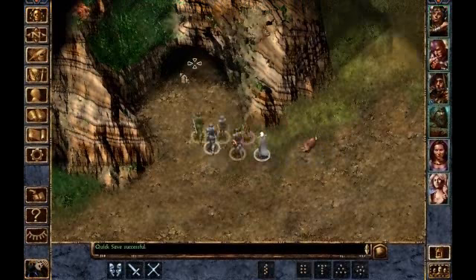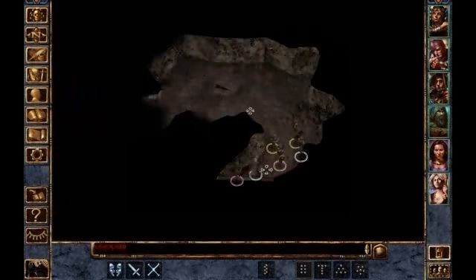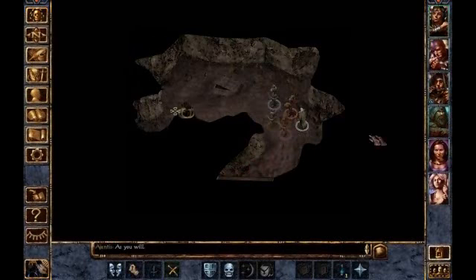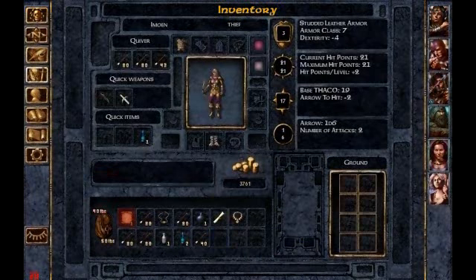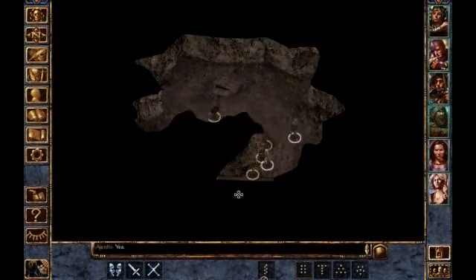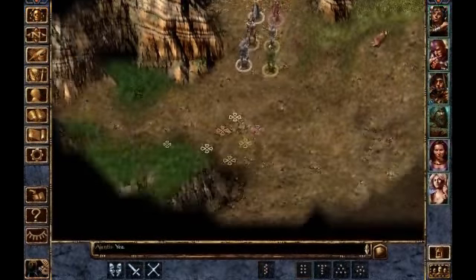Now we're going to head inside this cave here. I fear caves in general, but I think this one is empty. It says 'Autopause: enemy sighted,' but there are no enemies. We're going to have Emowen check the box we find here. There's no trap, so we get into it. You get some gold, a necklace, and a halberd plus one. We're going to give that to Kyvan for later use because he's proficient with halberds.